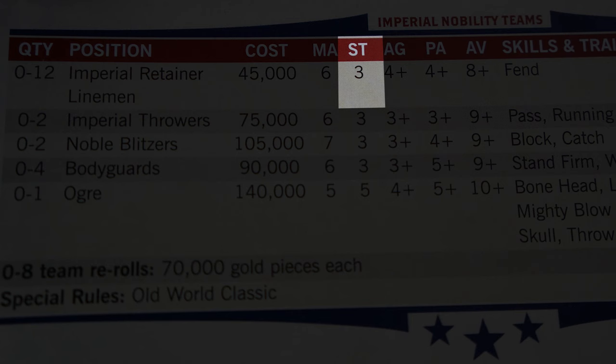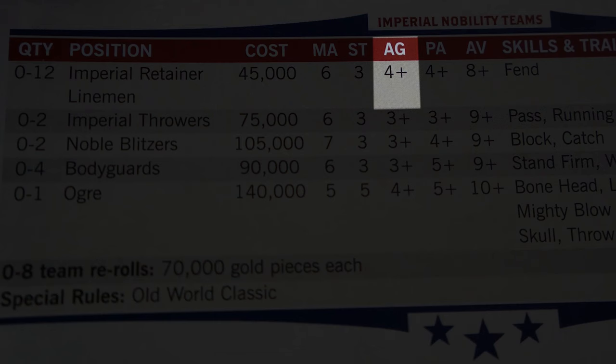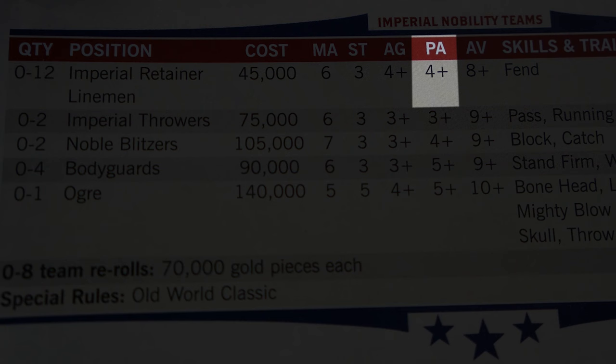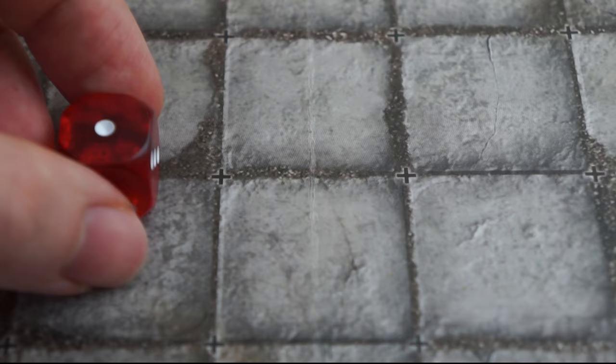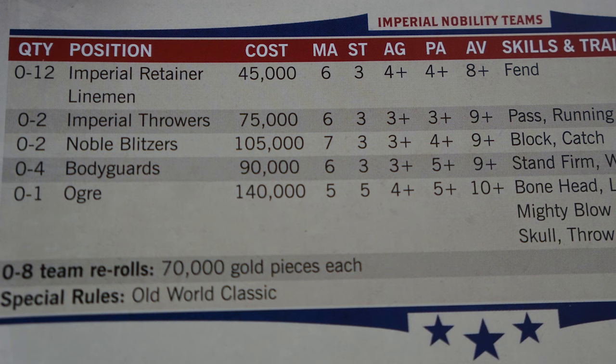Their agility is 4+, meaning they need to roll a 4 or above on any checks that require an agility test, such as dodging out of the way of a tackle. Their PA, or passing ability, is 4+, so 4s and above on a D6 to test how well they can throw the ball. Rolling a natural 1 on agility or passing tests is always a fail, and rolling a 6 is always a success. Finally, AV is the player's armor value — this is the number your opponent needs to match or beat on two D6s in order to injure your player.